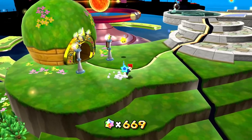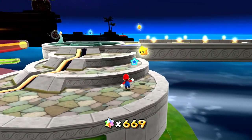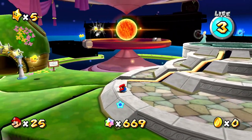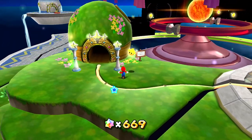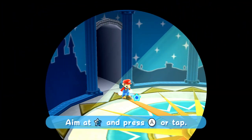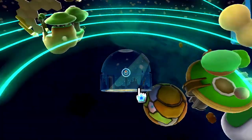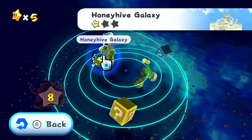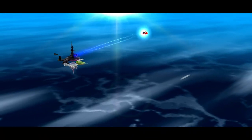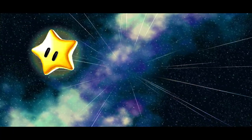Do we have triple jumping in this game? Actually we do — awesome. We're going back into this dome so that we can find our next Power Star in the Honey Hive Galaxy. This area is a ton of fun to explore, and I'm glad we have a brand new power-up to explore it with. So this is Trouble on the Tower — what kind of trouble is waiting for us here?